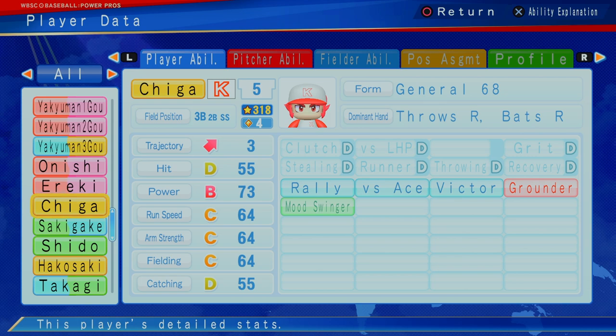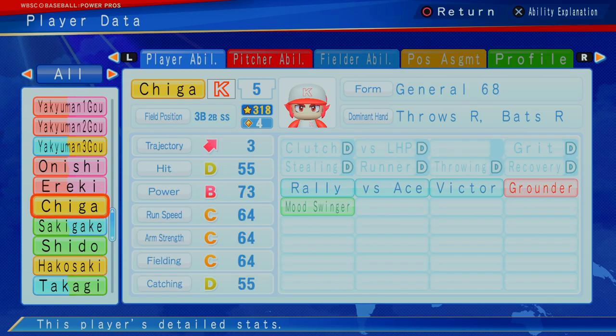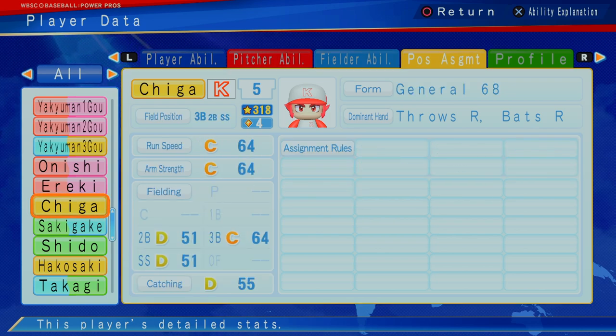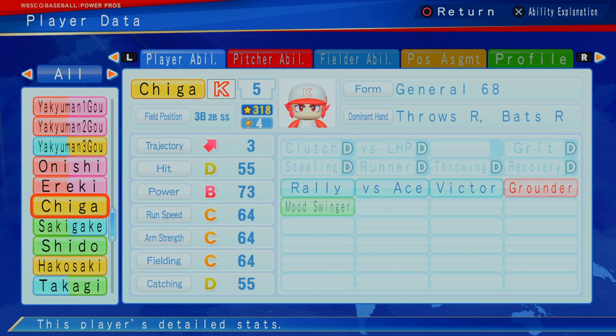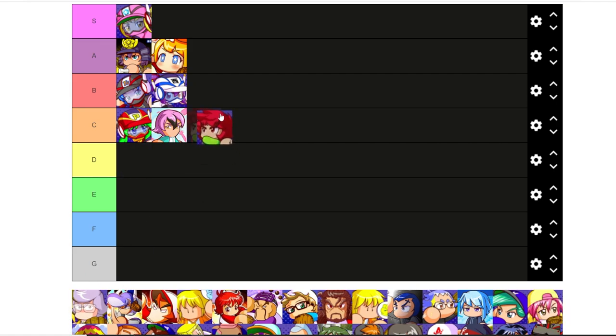Chiga: D hitting, B power C, running arm and fielding D catching, got rally versus Ace Victor, a ground ball hitter and a mood swinger. I think they kind of did Chiga dirty with the four star. He can play a lot of different positions, really just primarily a third baseman though. But they kind of did him dirty at four star, immediately drops his value. There's so many better third baseman, second baseman, and shortstop you can get here. I'm going to have to say Chiga is a C tier player, maybe even borderline D.